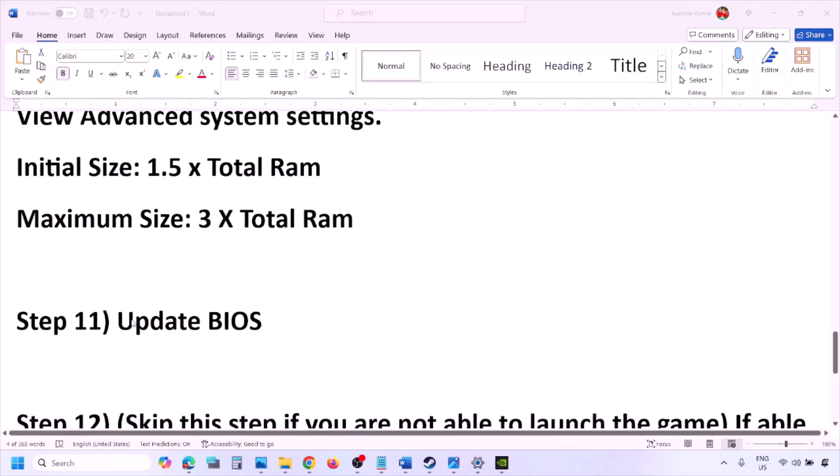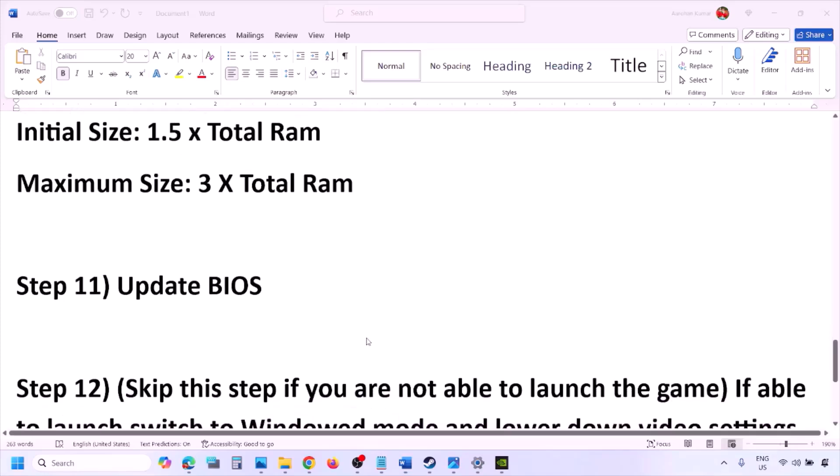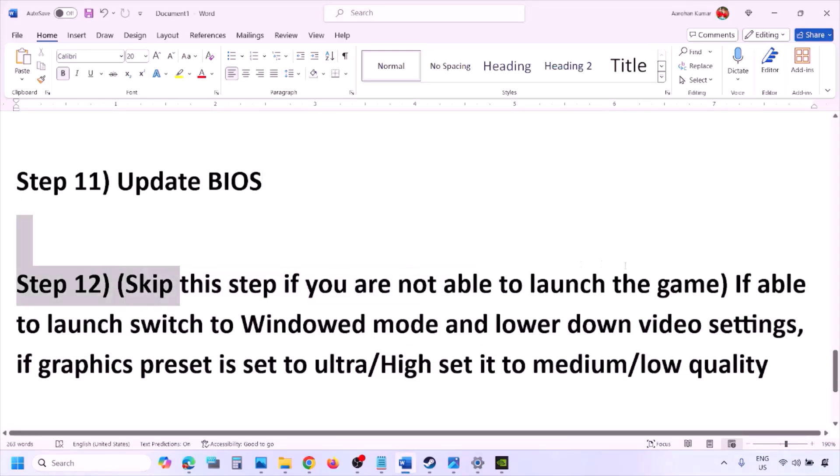The next step is to update the system BIOS. Go to your system manufacturer's website (e.g., Dell, Lenovo), select your model number, and find the latest BIOS update in the software and download page. For laptops, make sure the battery is above 10% and the AC adapter is connected before updating. During the BIOS update the system will restart — do not unplug the power cable. After the update, log in and launch the game.